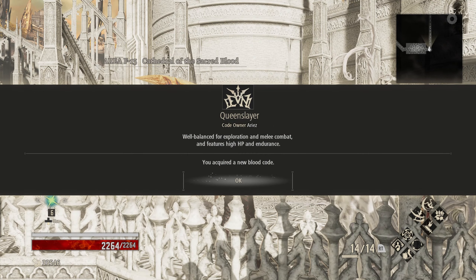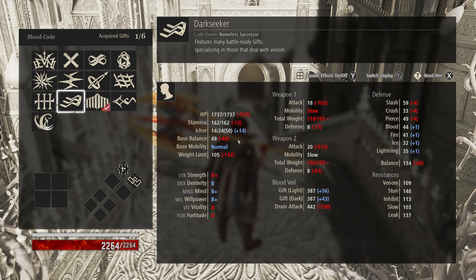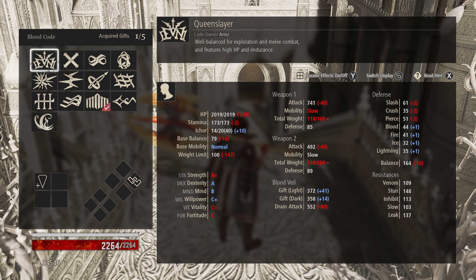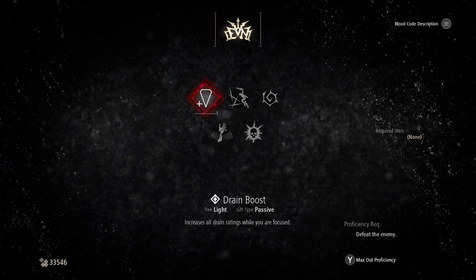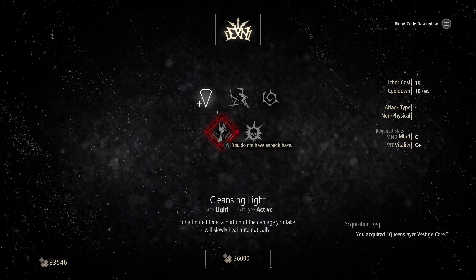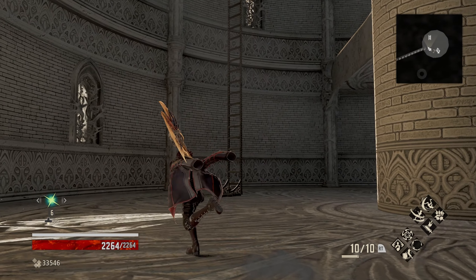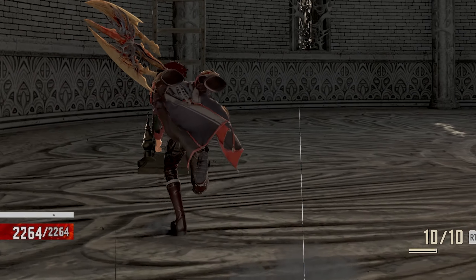With that done, we now have my blood code — the Queen Slayer. I'm actually not too sure what the stats for that blood code are. It seems to be a mainly dexterity blood code, but honestly it's not bad at anything. The gifts are not anything too special — only two I care about are Cleansing Light and maybe this one skill right here. But yeah, it would be good for a dexterity build.